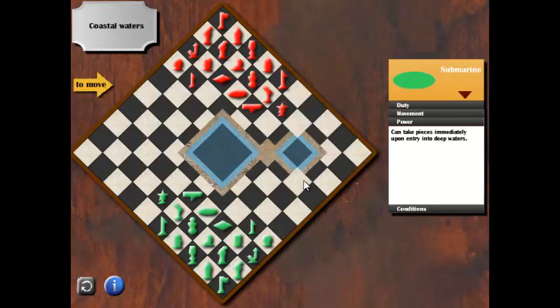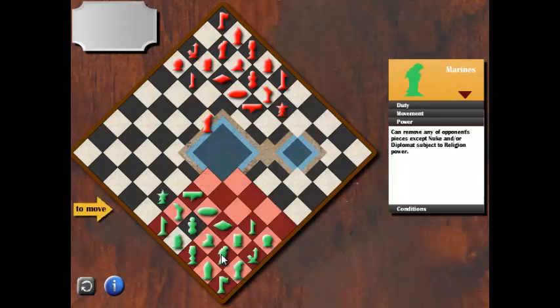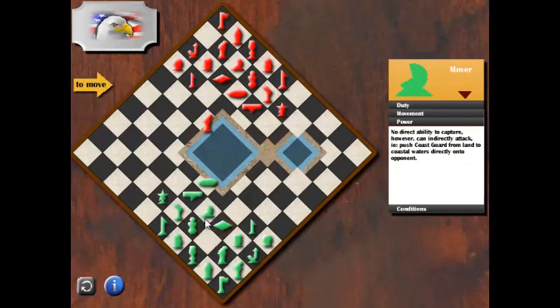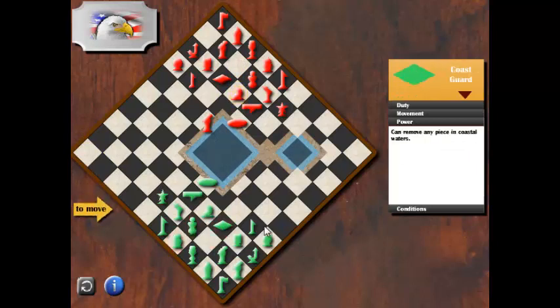The opponent has the first move, and the first move is the marines into the coastal water. I will move my submarine with the mover and place the submarine into the coastal water. It seems the opponent uses the same move as me.